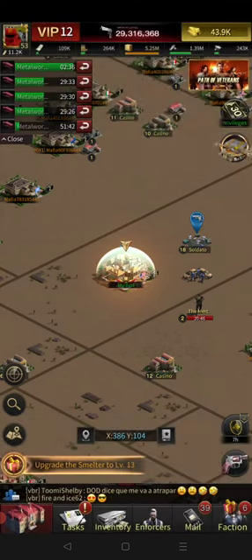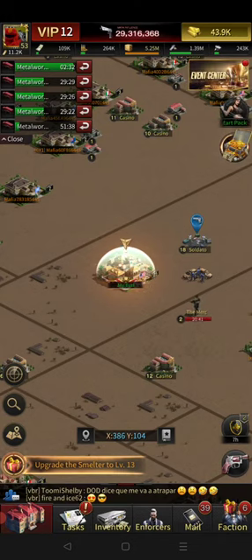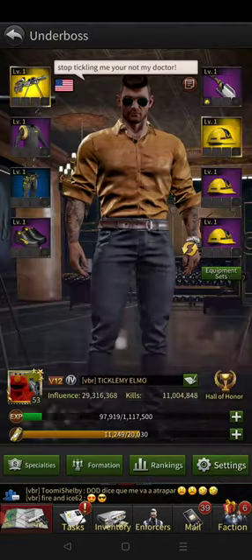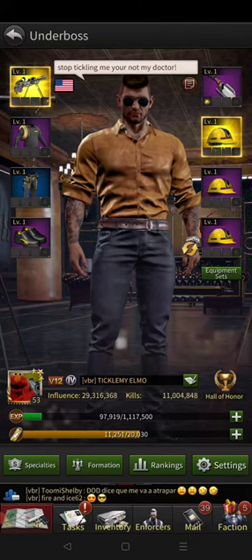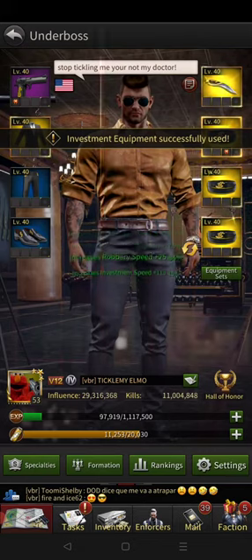For starters, as you can see here, I'm out in the middle of nowhere. You may wonder why. Well, it's because I'm trying to upgrade my gear. As you can see, I have good construction gear and good investment gear. I'm focusing on investment today.